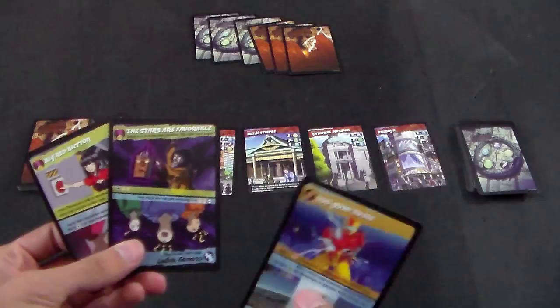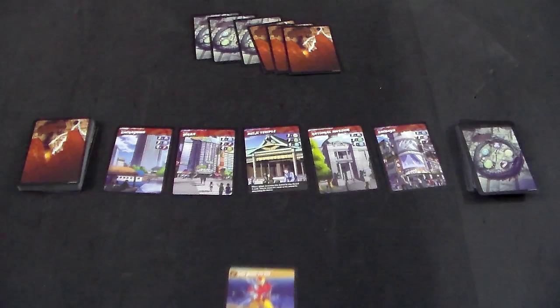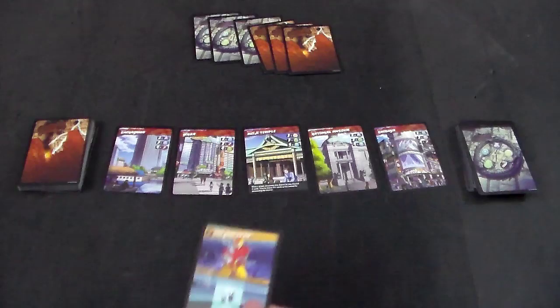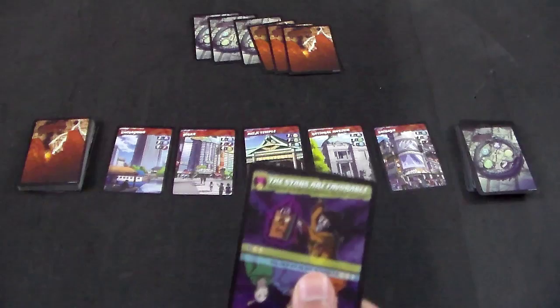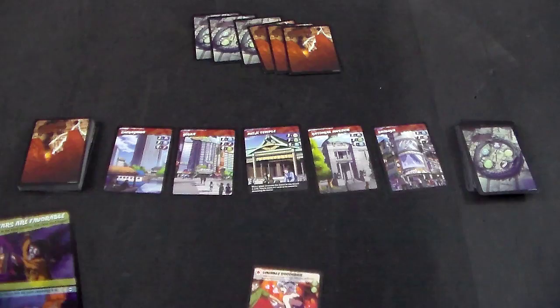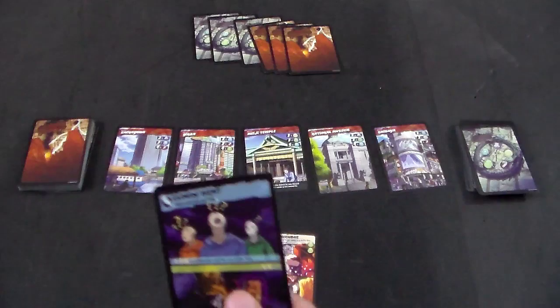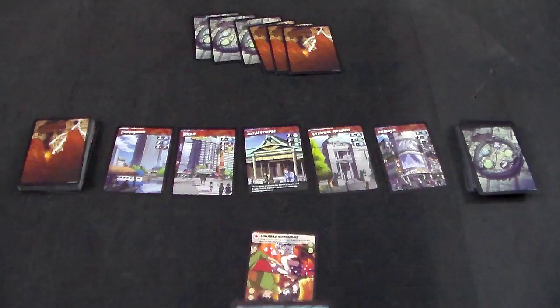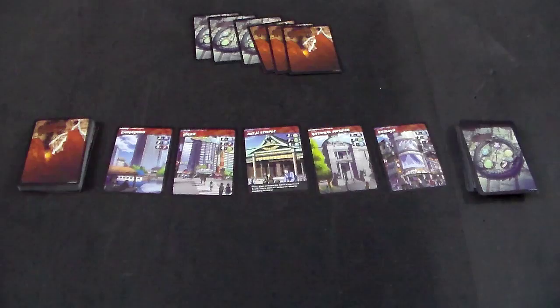The next action you can do is to play an event card. Events also have different facings, and there are three types. First, plots — the orange card — have special effects that are permanent throughout the game, and there can only be one plot card in play at a time. Set it off to the side where everyone can see the current active plot. Second, advantages are green cards that get added onto your characters and give them added benefits. Third, incidents have immediate effects and are removed from play once resolved — they let you quickly turn the tides of a battle. Advantages stay on their characters, and if the character is ever removed from play, the advantage goes with it.